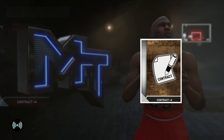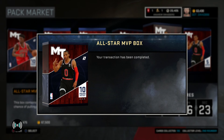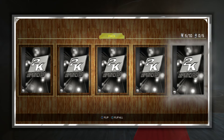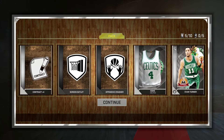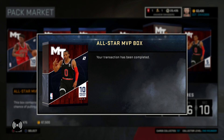And we get an OJ Mayo right here, all silver in this pack. There's nothing I can do about that. And on pack number 5, I see silver after silver after silver — another silver in that pack. And we get an Evan Turner silver card right there.